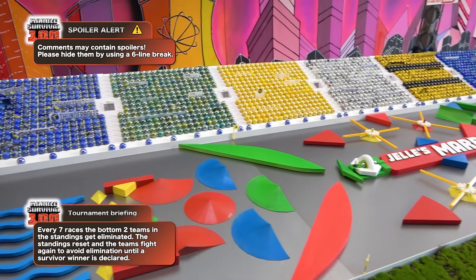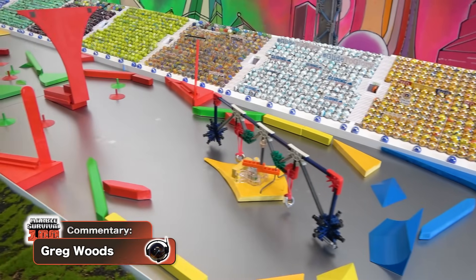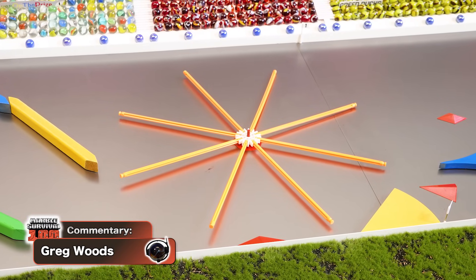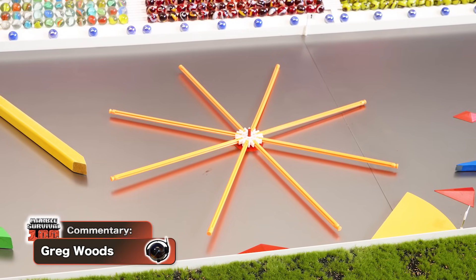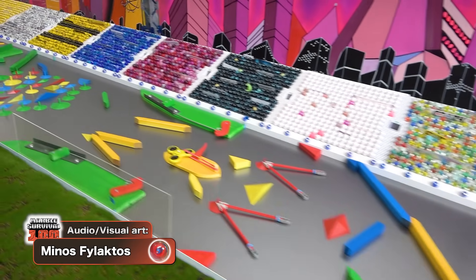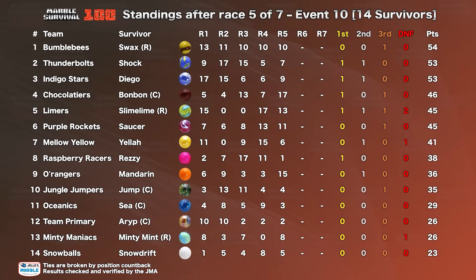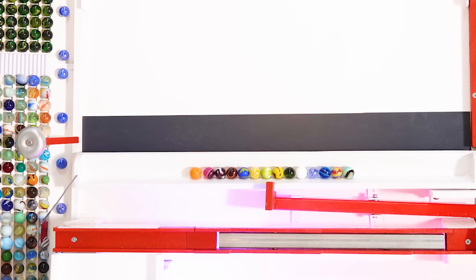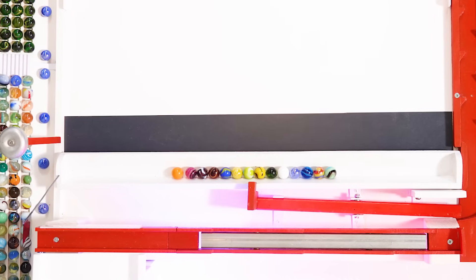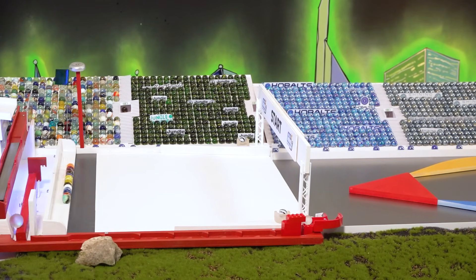Somebody commented the other day that as we get deeper into the Marble Survival 100 and the field gets a bit smaller, middle-of-the-pack finishes just aren't going to do anymore. The cream has to rise to the top and you have to claim those points when they are on offer, because the margins get much slimmer as we go along. Hey everybody, I'm Greg Woods. The Thunderbolts have done just that for the first part of the week, but it's been the Bumblebees who have been the paradigm of consistency — double-digit points finishes every single round: three straight 10s, an 11 and a 13 before that. That's just enough to get them a one-point lead in the overall championship. Minty Maniacs and the Snowballs are back there in the bottom two, but several teams are just one misstep away from landing there with one race to go before elimination.